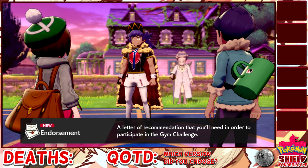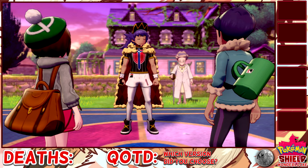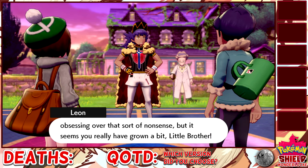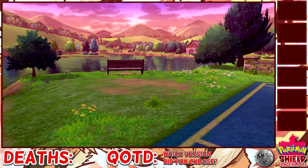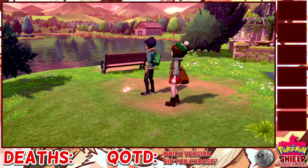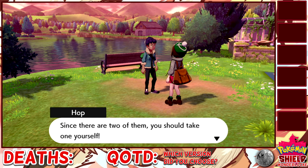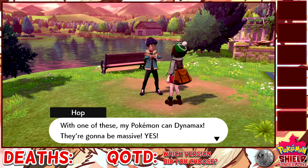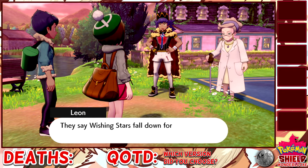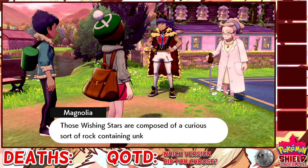A letter of endorsement — well thank you, kind sir. We just needed your approval to go on a gym challenge, so here we are. Why did you even give one to Hop? He didn't even win. Is this like a participation trophy? I think it is. A shooting star — I wonder what those are. And there just so happens to be two of them, how convenient. You obtained a wishing star! I wish you guys would stop talking so I can continue with the game. I will be the greatest trainer ever! It doesn't work that way — it's for the Pokemon.